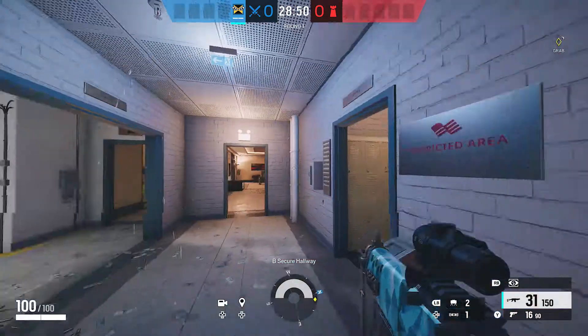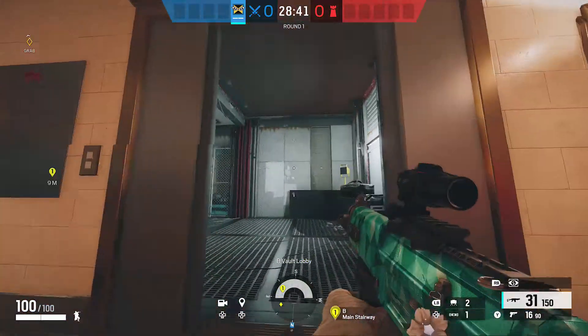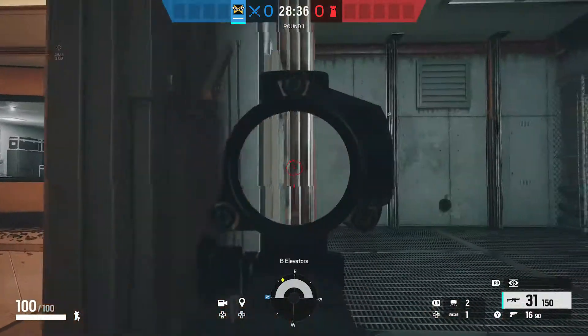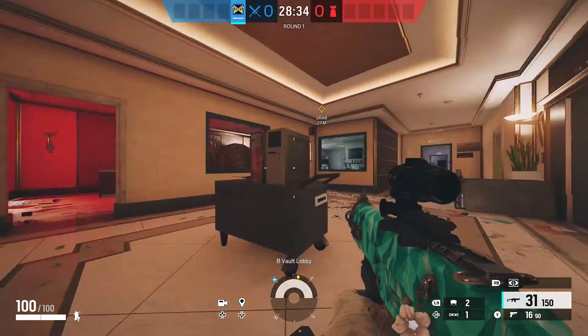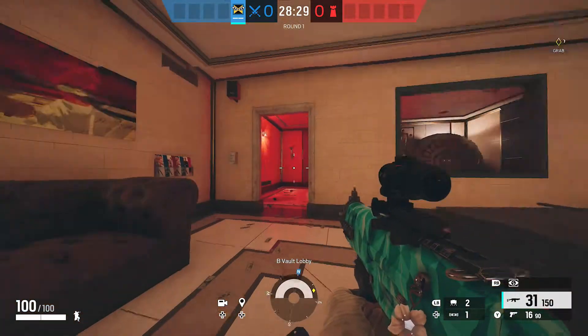Most people call this red hall — that's the most commonly used term. Over here we have lobby, and these would be main stairs. Over here is elevator, which is normally a spot defenders like to camp and peek from. I call this area PC, though some people call it desk.